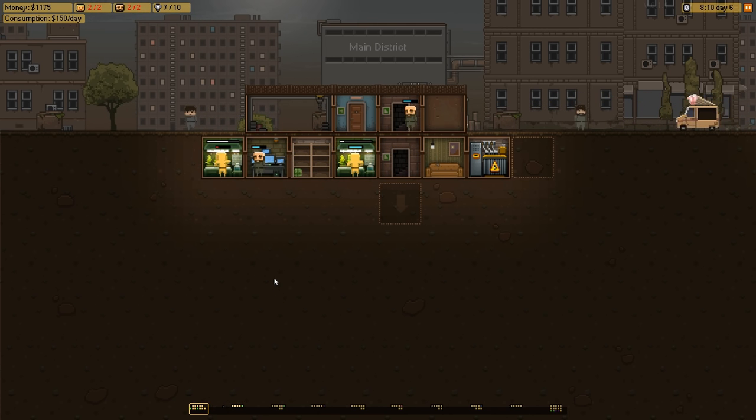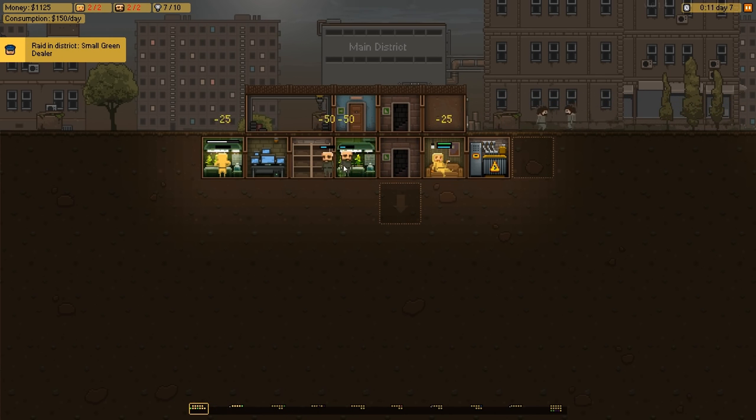So you can get hold of this and try it out for yourself. They're rolling out their roadmap for what they want to do with it - it's very simple at the moment but they're going to add new districts and things like that. At its core it is a management sim: we have a product to create, sell, protect, and we also need to expand.